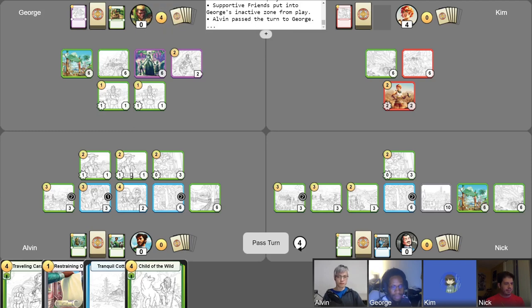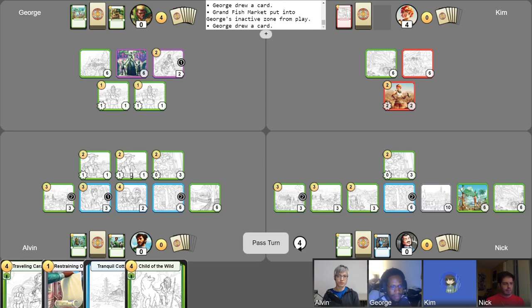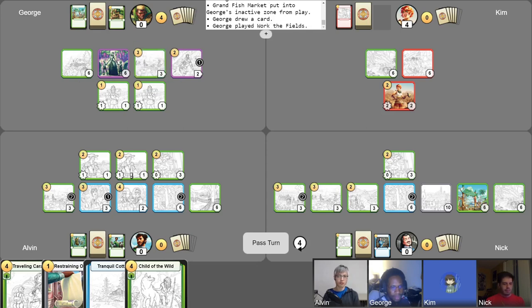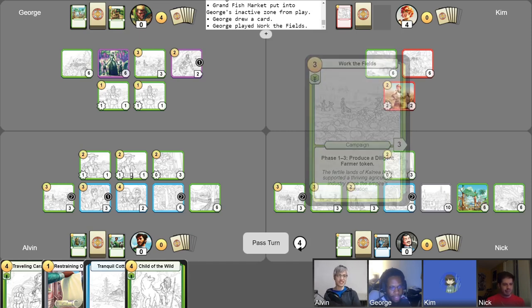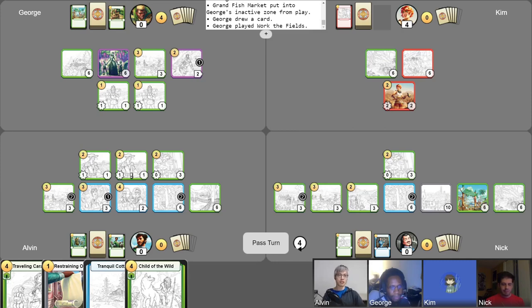Alright, we're on turn four. Four gold it is. My hand is only five cards — so the free draw happens now. This is Grand Fish Market, you have done your due diligence, I am abandoning you. Time for a Work the Fields campaign. Wait, we're all farming this episode? Oh yeah — it's Harvest Moon. Friends of Meandertown! Alright, Kim, now you've got to play a Work the Fields so we can have four of them in play at the same time. I do not run Work the Fields in my deck.